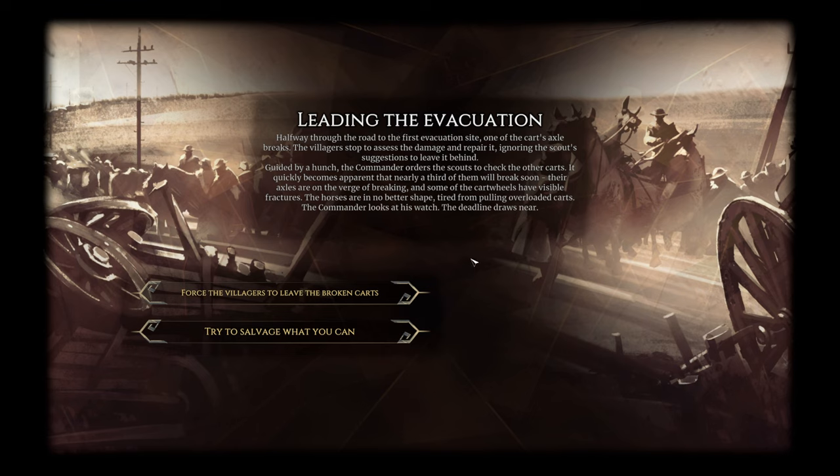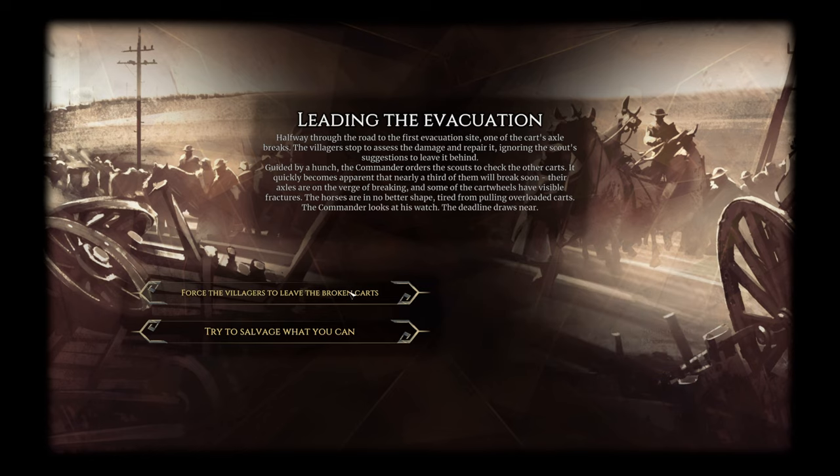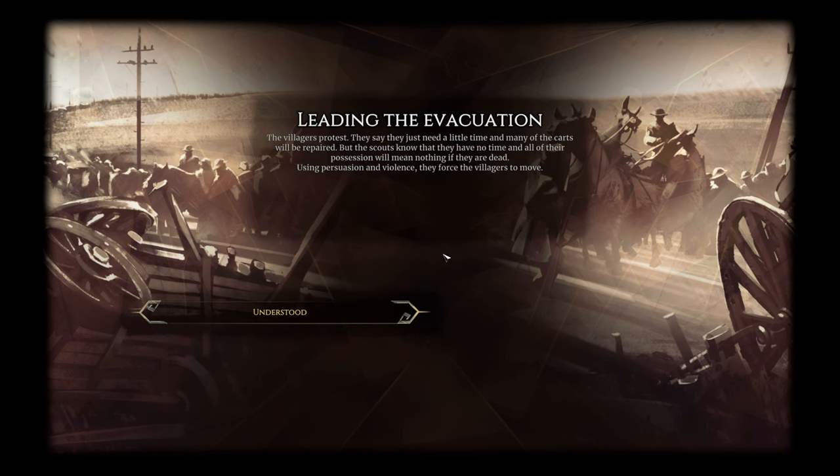Evacuation event: halfway through the road to the first evacuation site, one of the cart's axles breaks. The scouts check the other carts and it quickly becomes apparent that nearly a third of them will break soon — axles on the verge of breaking, visible fractures in wheels. The horses are tired from pulling overloaded carts. The commander looks at his watch — the deadline draws near. We can force the villagers to leave the broken carts or try to salvage, which takes an additional four hours and yields 250 supplies — but we don't really need that.